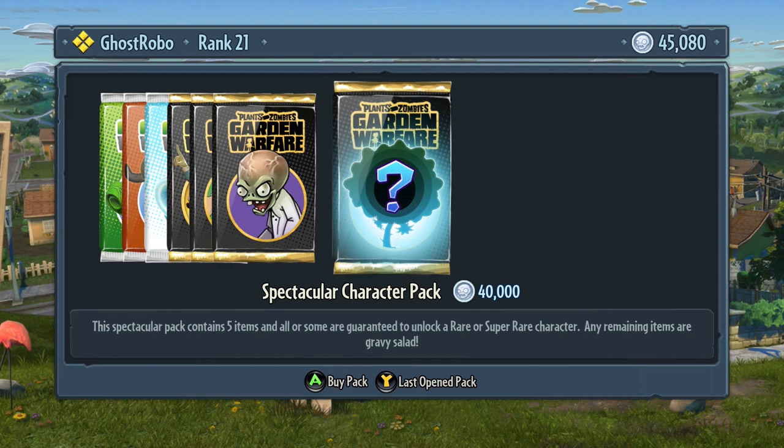I think the Sunflower is the only girl of the group, but let's find out who we get. Before I click this magic buy pack button and open this up, who do you guys think I should get? Let me know in the comments below. Who would you like to see me have? I think I'm looking for a toxic pea shooter or a toxic cactus.